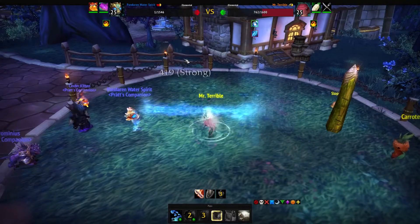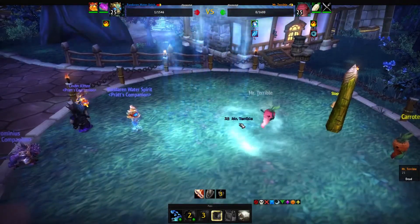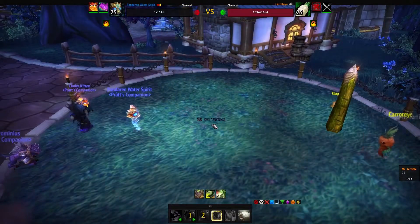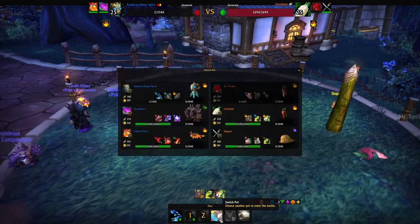We have one HP left — that's fine. Sometimes randomness will come into play and you will get crit, but don't worry. The Geyser and Whirlpool will finish him up before the next round anyway. Once we're in the next round, there's no point continuing with the Water Spirit because we are slower than Carrot Eye.